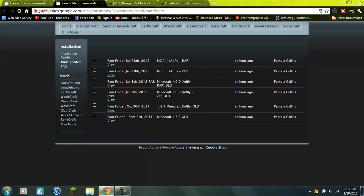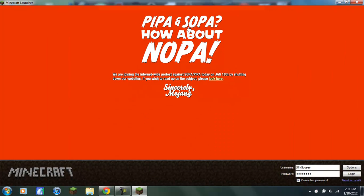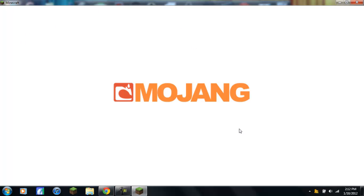Let me show you how to install it. First, exit that and open Minecraft. Go to Options, hit Force Update, and log in. You'll see a white screen — that's fine.